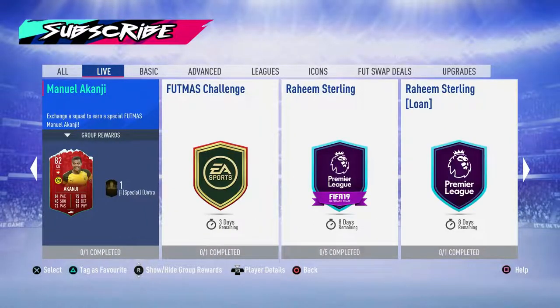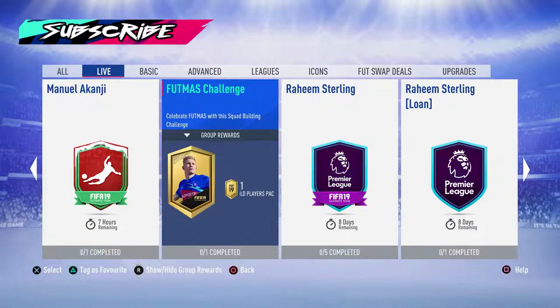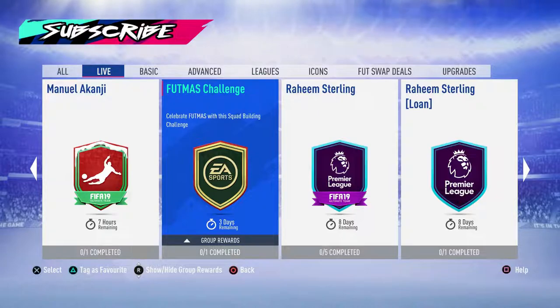We've also got a Kanji, so three sort of tiered players again, same as yesterday or the day before. We've also got the FUTmas Challenge SBC which we're going to be completing in this video, and we're also going to be completing the loan Sol Campbell. I just want to test him out and see if he's good enough to put into our squad, as he gives us more options with goalkeepers, fullbacks and things like that.